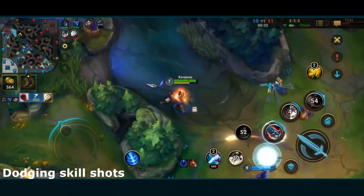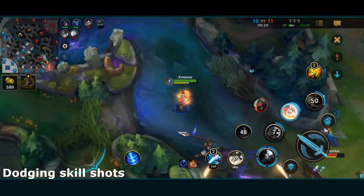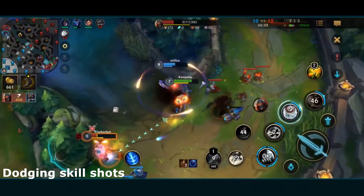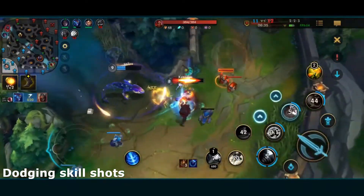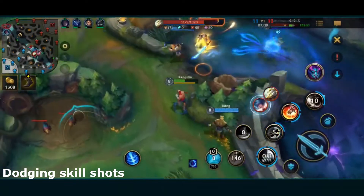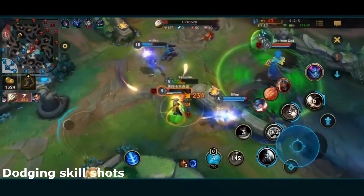This is especially important with characters that have immunes, like Fiora, Fizz, or Zed, where you can see the skill come out and then immediately dodge it. An important concept for dodging is knowing what enemy cooldowns there are, knowing the enemy skills, and how to dodge them.